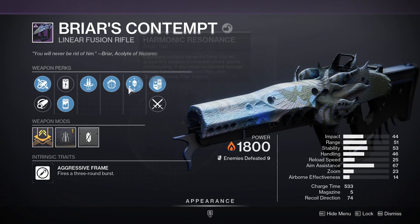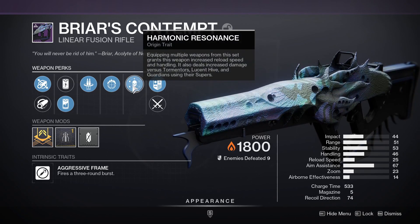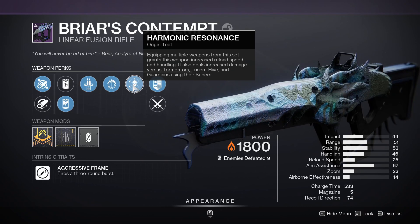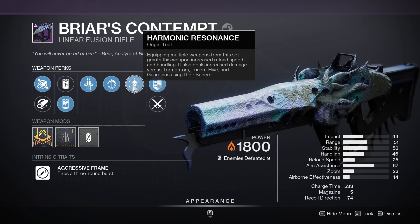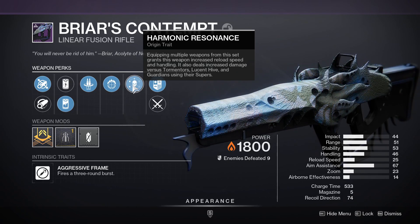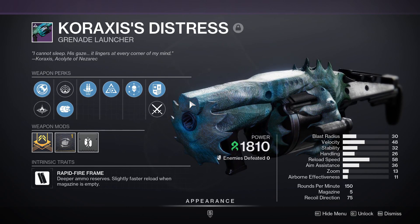While it's not the perfect roll, it's still very good — especially because of its origin trait, harmonic resonance, which means if you have multiple weapons equipped from that raid you'll have better reload speed and handling on all of them. Not to mention it is the perfect weapon for taking down tormentors. I have melted tormentors so many times using this, it's unreal.